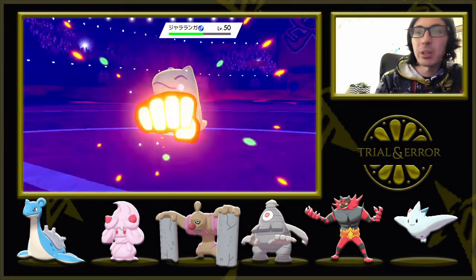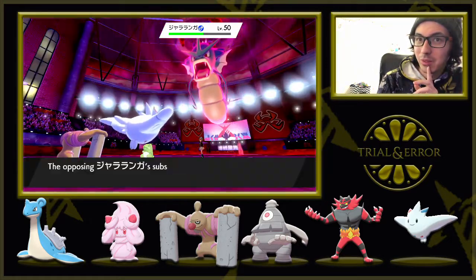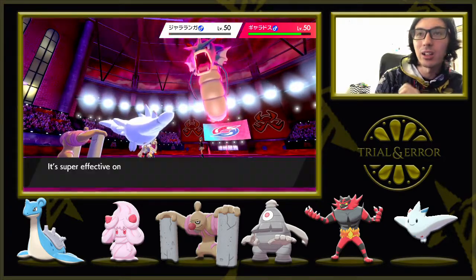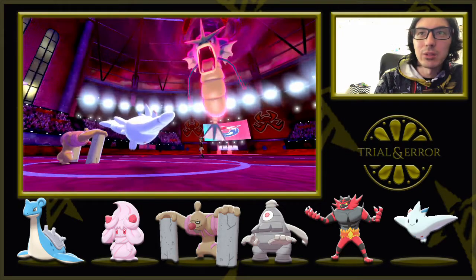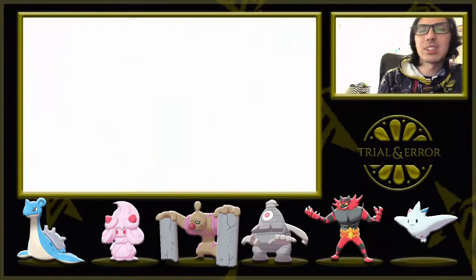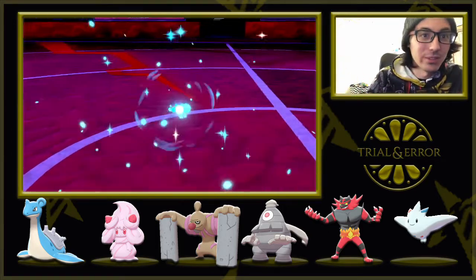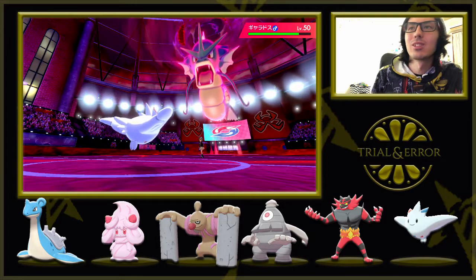It depends on these speed investments as well. Does Drain Punch take out the sub? Yes! It takes out the sub. So Dazzling Gleam then — hopefully that'll be enough. Yes — there is the Dazzling Gleam, and we underspeed the Gyarados which is fantastic. Max Airstream — so I'm gonna be able to out-slow this, but Conkeldurr going down is a little unfortunate. But I do have Freeze Dry on Lapras, so we have super effective damage on this times two. This thing is a little bit faster than me, but we're on turn 3 of Trick Room.